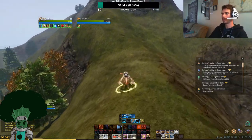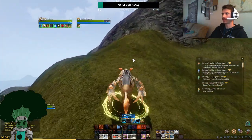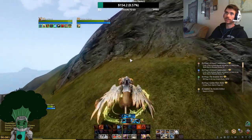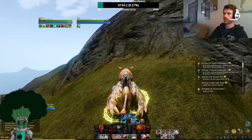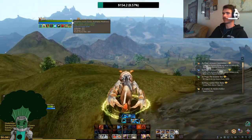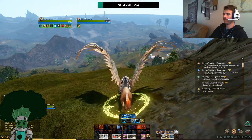Greetings Earthlings, it's Broccoli Tom. Today I want to show you guys the spells, abilities, and flight of the Golden Manticore mount. In Archeage Unchained, this mount was just added to the Diligence shop — it's available for 400 coins. I picked it up just yesterday. A lot of people went for the Frost Dragon, but I thought this one had some better PvP abilities, and I like to be different.